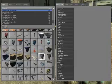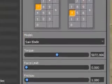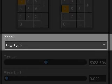Open the spawn menu and select the wheel tool. A new menu appears on the right — this defines which keys are used to control our wheels. In this case, select 7 and 4. For our model, choose the saw blade.